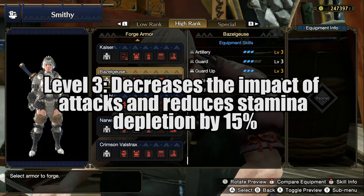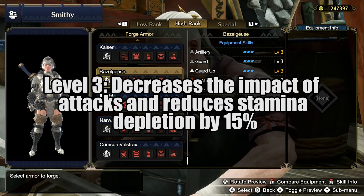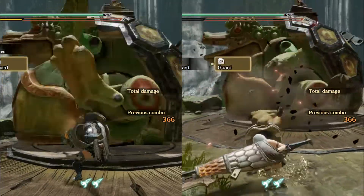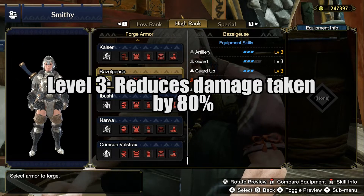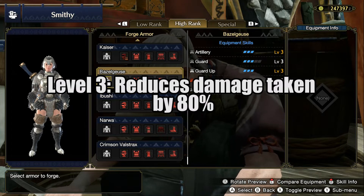Then we have Guard level 3, which reduces the knockback when you block attacks from monsters, and with level 3 you will also consume 15% less stamina. You can see here the difference between having this skill and not having this skill. Then we have Guard Up level 3, which allows you to block unblockable attacks. With level 3 you will block 80% of the damage you would normally take.